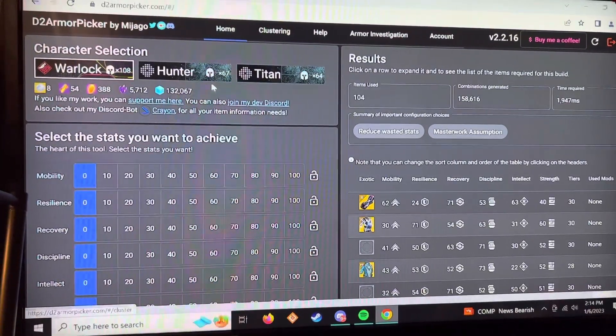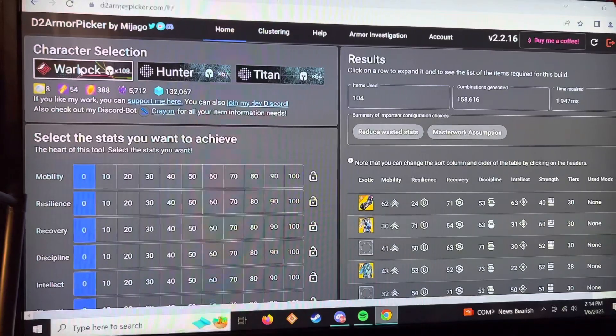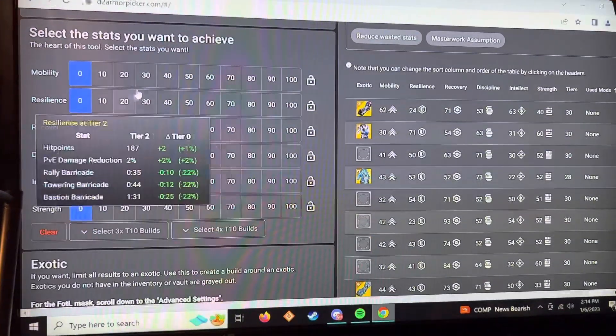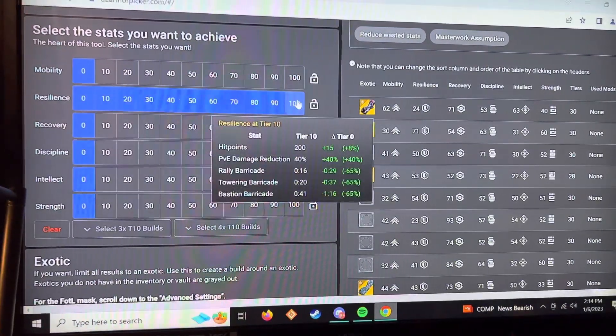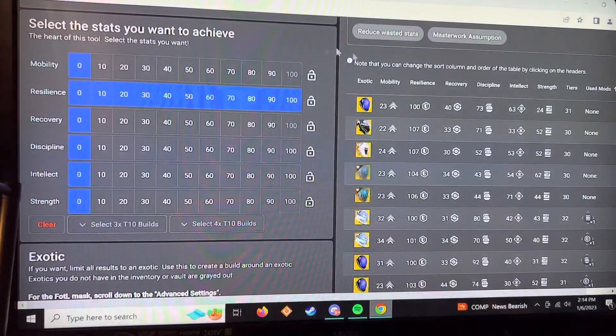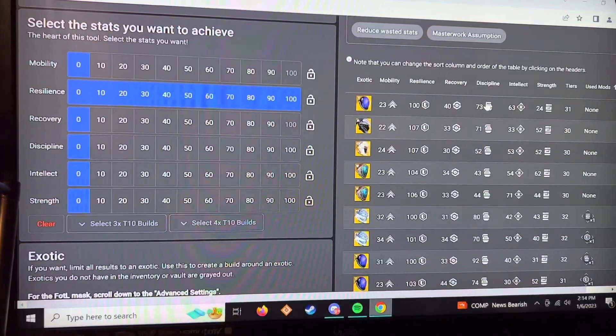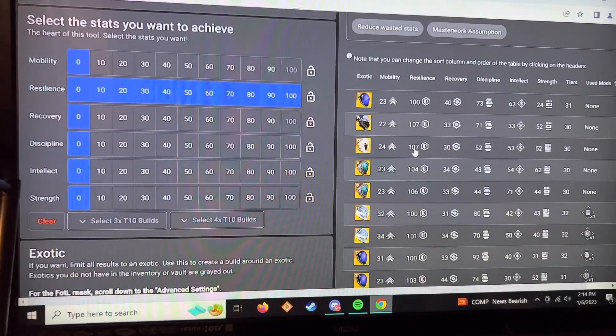Once you log in to D2 Armor Picker, pick whatever class you are - I'm a Warlock. Here are all your stats. Let's say I want to go 100 Resilience because that's the meta. It's going to show me on this side all the builds I can do with 100 Resilience already.